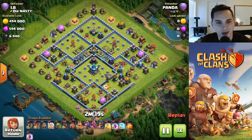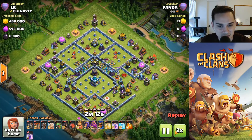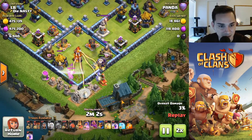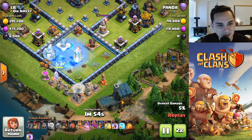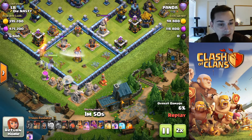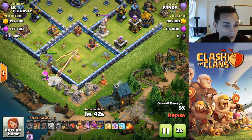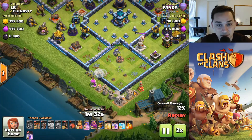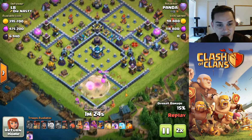63 percent. Alright, we've got a mass hog rider attack coming up next. Let's fast forward it. He's attacking from the bottom — okay, I did not expect that. Queen charge into a multi-inferno. Nice wall breakers there. A few healers die — actually I think they all survived. It's not going too bad so far. No rage and a freeze to get in there.